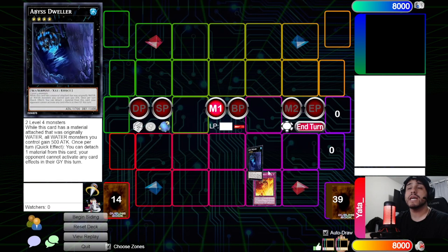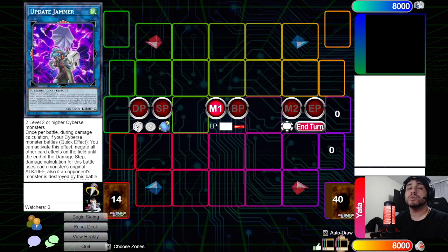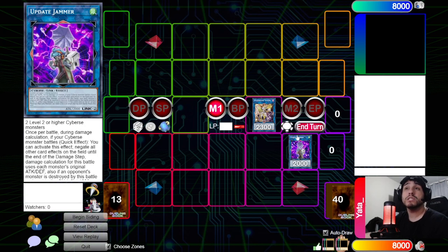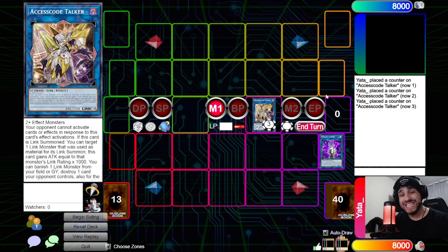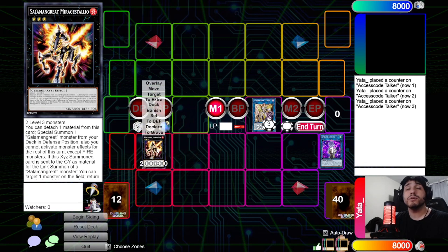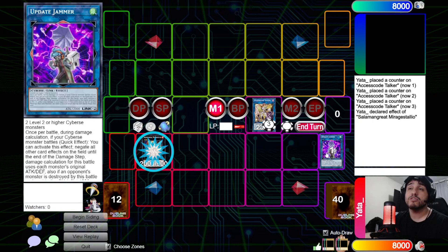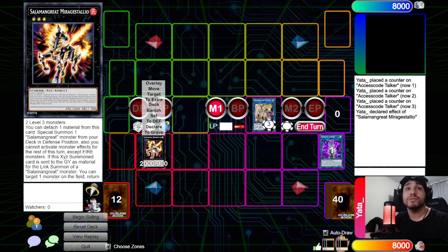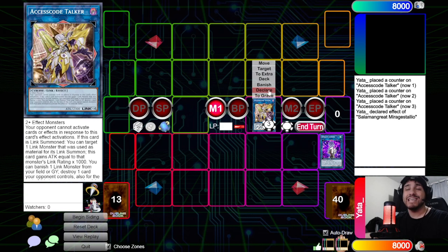When going second, your main goal is to go into Update Jammer and Access Code. You'll be able to pop multiple cards, and Access Code can attack twice — I'll show that in the combo section. You might also shuffle back a monster with Miragestallio's effect, but keep in mind that activating Miragestallio's special summon effect locks you into fire monster effects for the remainder of the turn. You can, however, still use the bounce-to-hand effect.